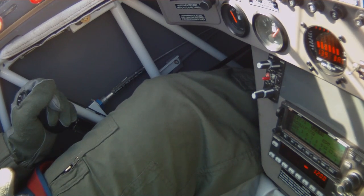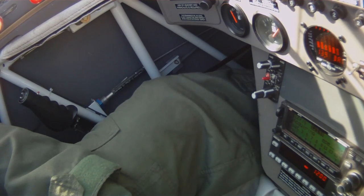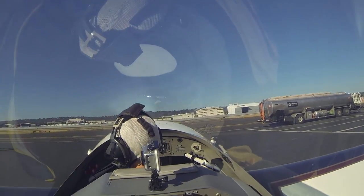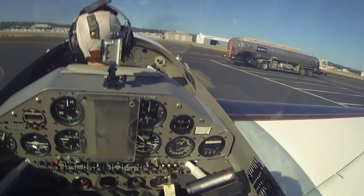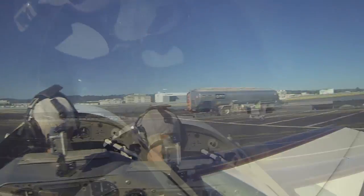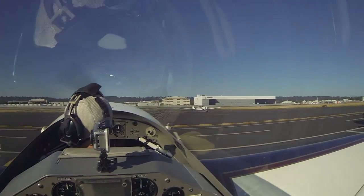Lowing Field, good morning information Romeo. 155 Tree Zulu. Wind calm, visibility 1-0, sky conditions few clouds 25,000, temperature 1-9, altimeter 3-0-0-9. ILS runway true on left approach in use, landing and departing runway true on left and true on right. Boeing ground, Extra 1-0-5-Mike-Mike, Galvin 1 information Romeo, Mercer departure.